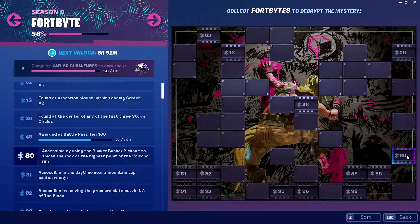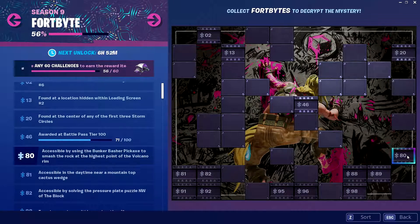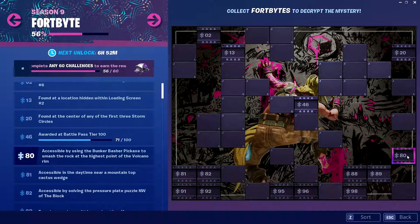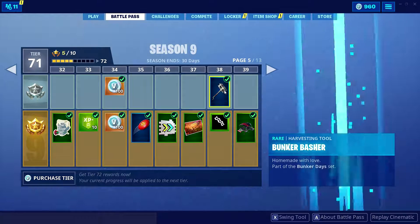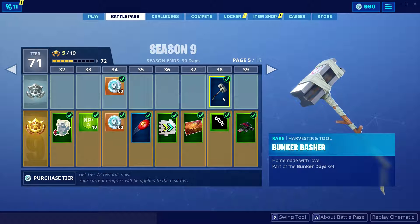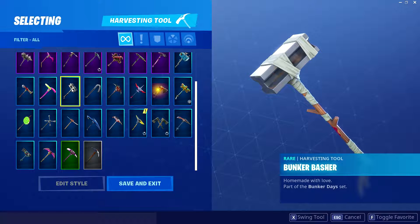The description for Fort Byte 80 is: accessible by using the Bunker Basher pickaxe to smash the rock at the highest point of the volcano rim. First thing I want you guys to do is go into your battle pass and make sure that you're at least Tier 38, at which point you unlock the Bunker Basher pickaxe.